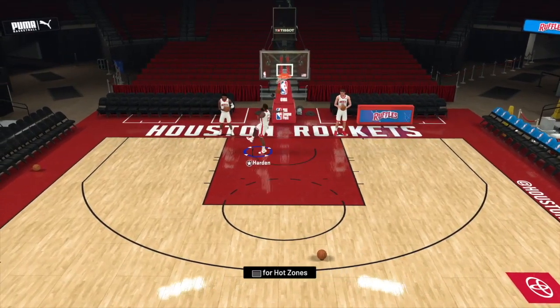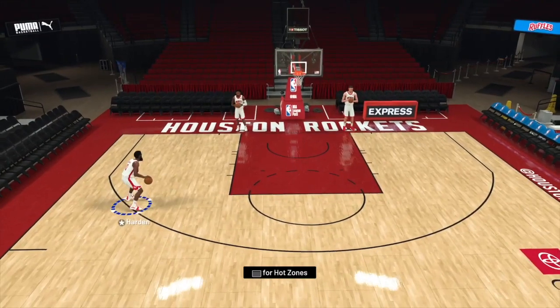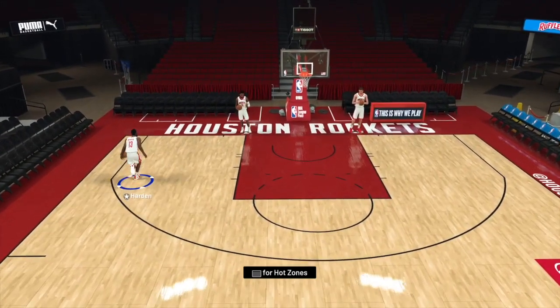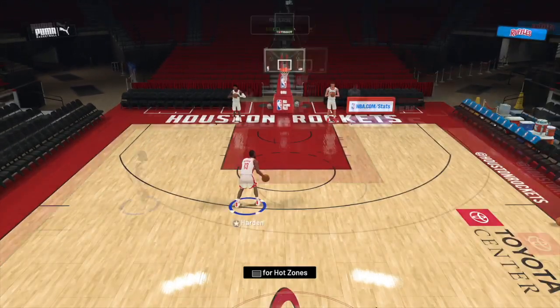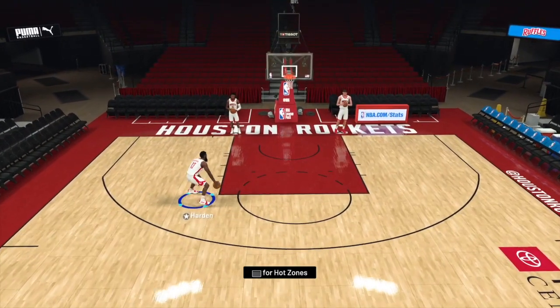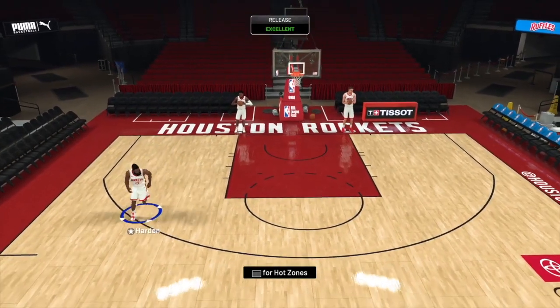That's pretty deadly. Here I'm doing the standstill behind the back, into the hessi behind the back. You can chain these all together, you can do them back to back — though back to back is pretty much when you run out of stamina. So standstill into hessi, hessi back into the behind the back — that is pretty deadly.